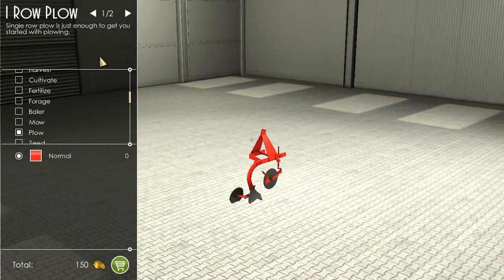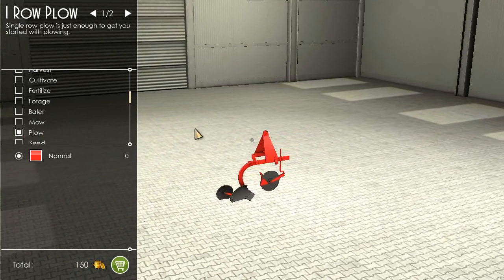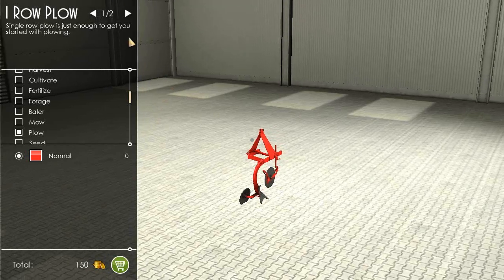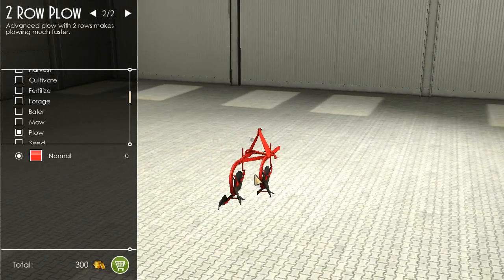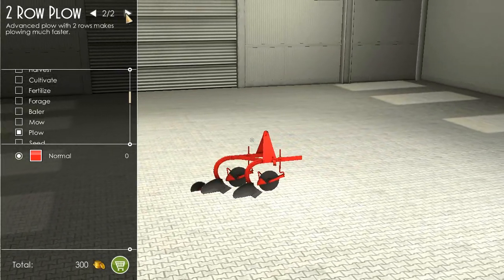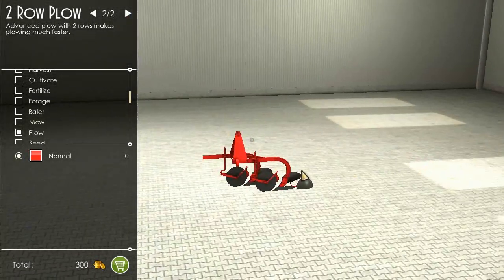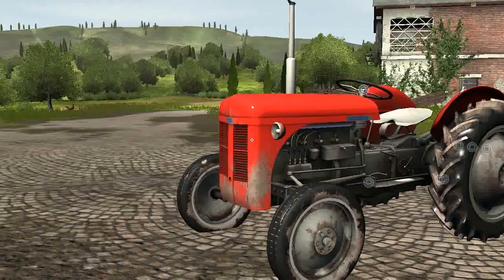We've got a choice of two here. This is a one-row plough which only has one furrow, and this is a two-row plough which has two furrows. This one's a lot faster but it's double the price — about half the time. I think we'll go with this one.